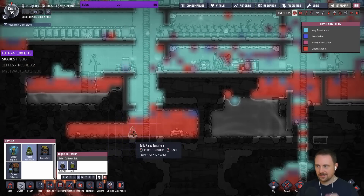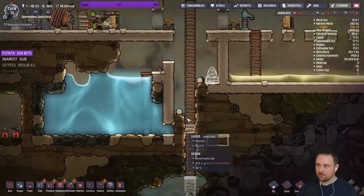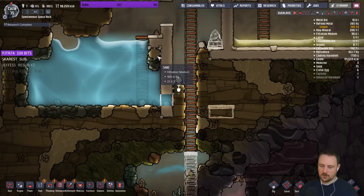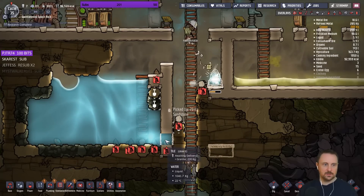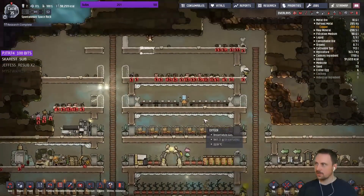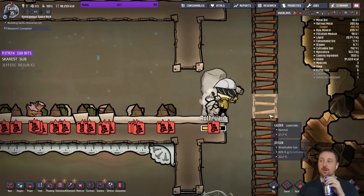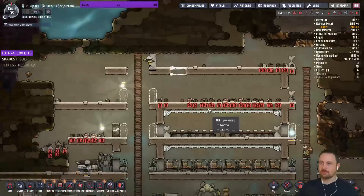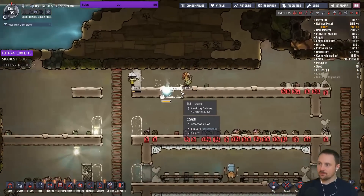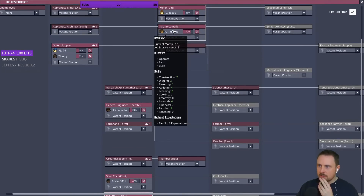I guess we should also get some oxygen terrariums down here. Maybe it would be a good idea to build here because we are going to have a lot of that down here. Let's finish up the tile. We have a lot on the water bottom - we don't like that. Come on, do better this time - make a masterpiece for us, otherwise you're back to sweeping and cleaning toilets. Digging two, athletics four, strength six - you should be able to carry more. I'm really just working on leveling all of these up.